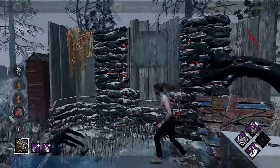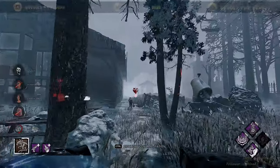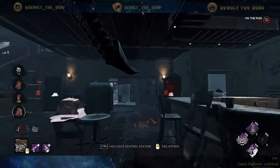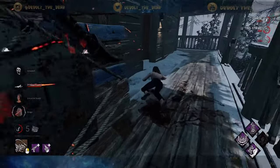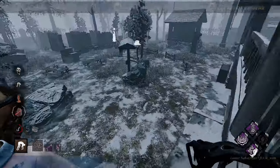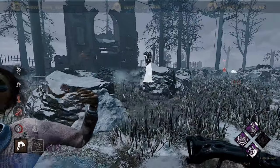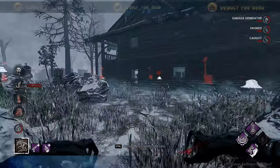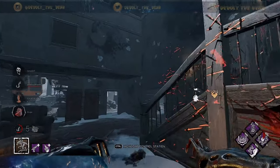We'll fake it like that — I think she had Lithe. We just gave her a double stack of speed, but we got the hit. She doesn't have an exhaustion perk anymore. I hear them working on a generator over there. Nancy's down! Another person running — it's Sable again. Hi Sable! We have a scourge hook over here, so we should get our final stack of regression, and we have Grim Embrace — that's not gonna be good for them.